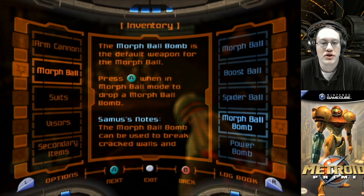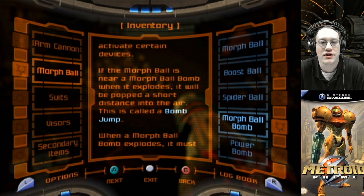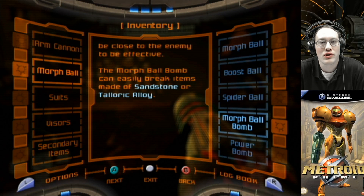Samus' notes: the morph ball bomb can be used to break cracked walls and activate certain devices. If the morph ball is near a morph ball bomb when it explodes, it will be popped a short distance into the air — this is called a bomb jump. When a morph ball bomb explodes, it must be close to the enemy to be effective. The morph ball bomb can easily break items made of sandstone or taloric alloy.